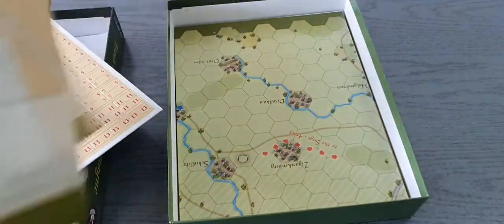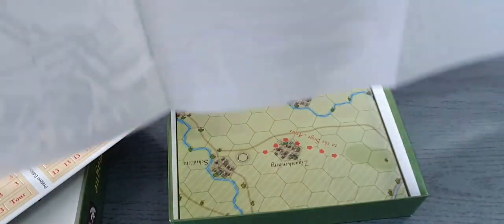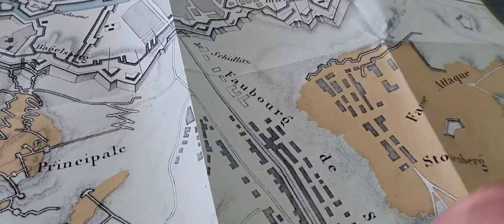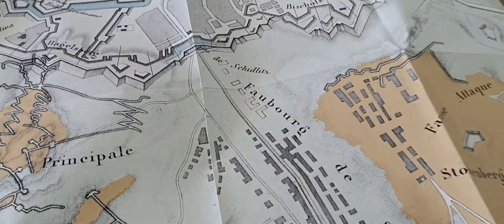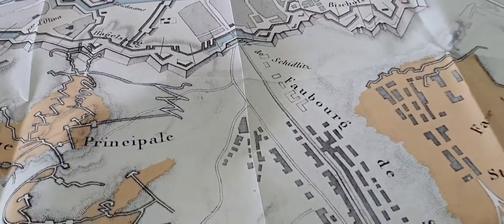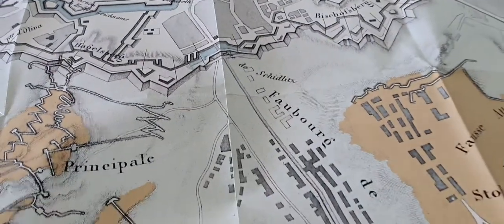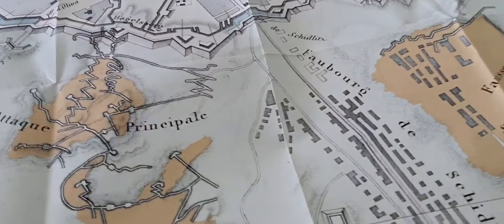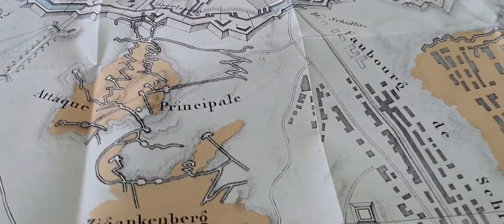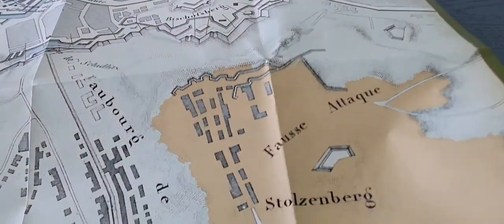Then we have the maps, which are made of paper but good quality paper. One-sided — blank on the back. This is Le Siege de Danzig, with Danzig shown on there. Then we have the main attack — attaque principale — and the false attack — fausse attaque.